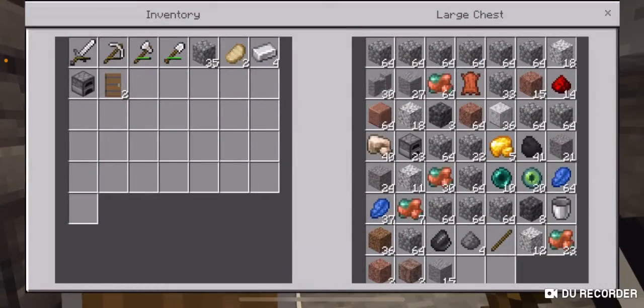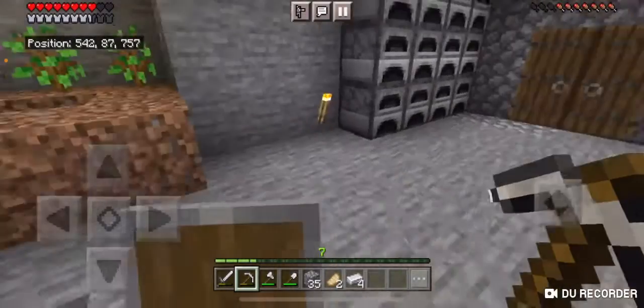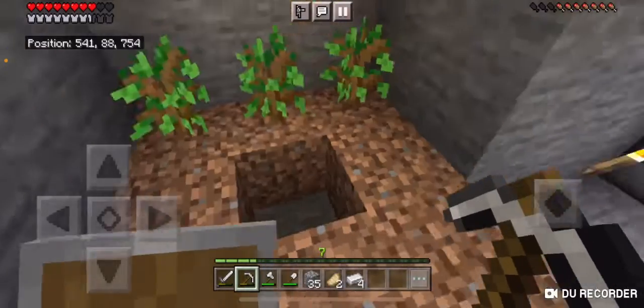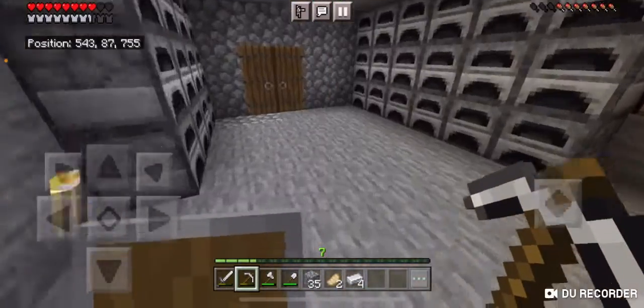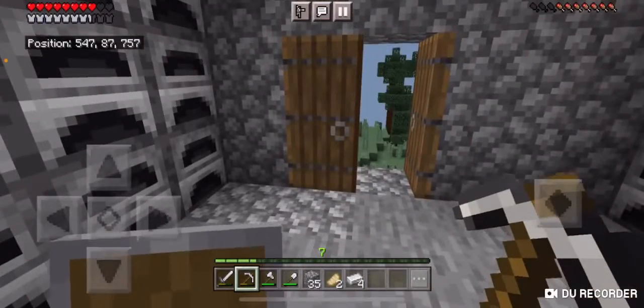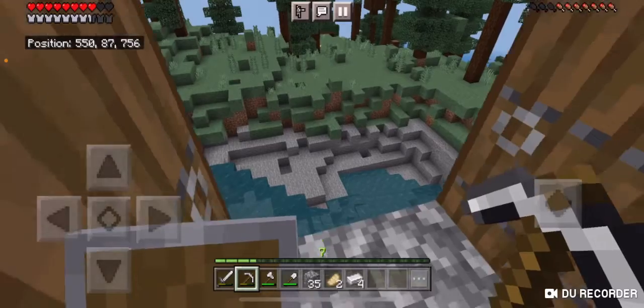I want to put all my stuff in this chest because a mutant creeper has been blowing up my base, so I had to fix it. I even put some trees right here, some dirt with no water. There was a mutant creeper here, and yeah, this is the damage that it did.